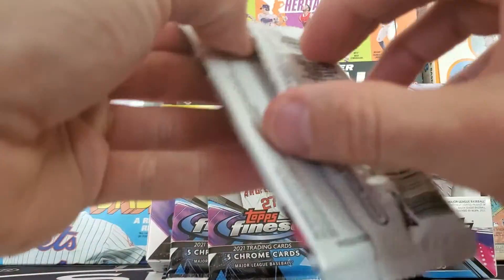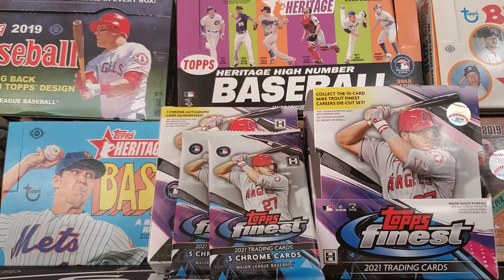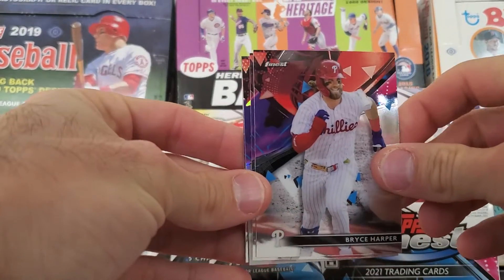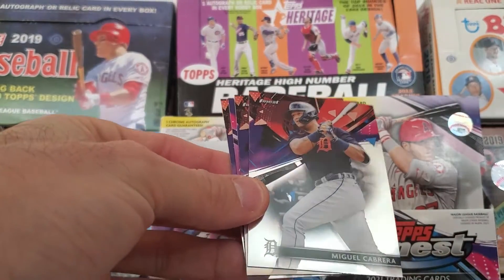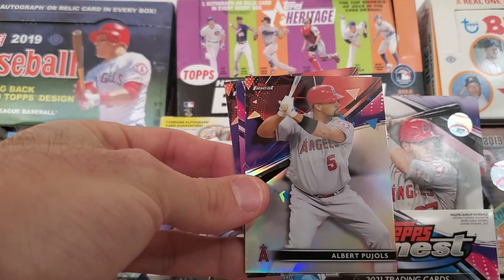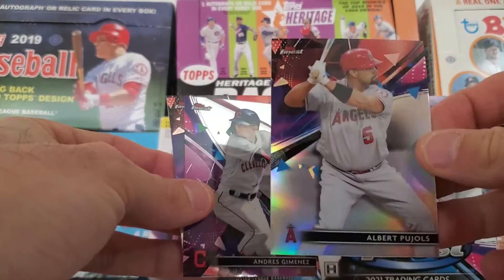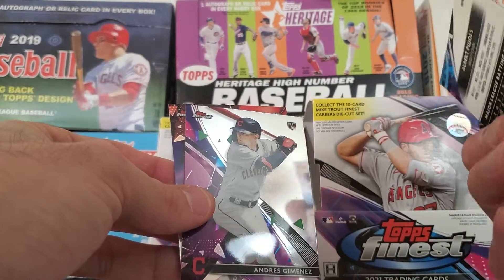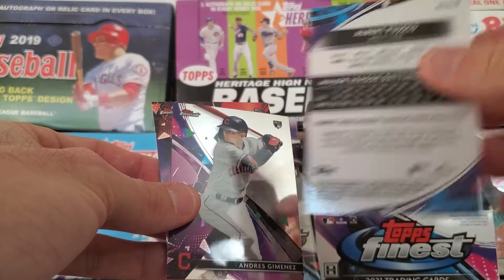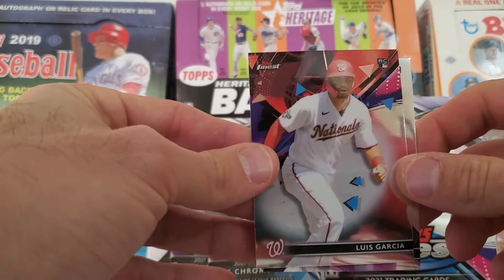Third pack: Bryce Harper, Miguel Cabrera, Albert Pujols — two legends right there, Cabrera and Pujols. This Pujols is a refractor as well. Check the back — you can see it says refractor. We've also got Andres Jimenez and Luis Garcia.